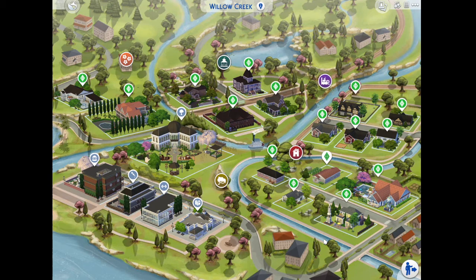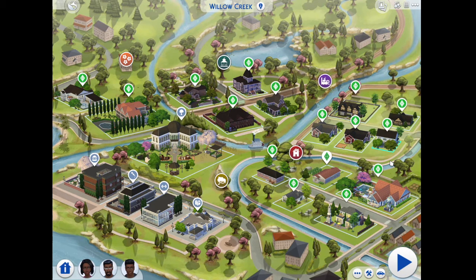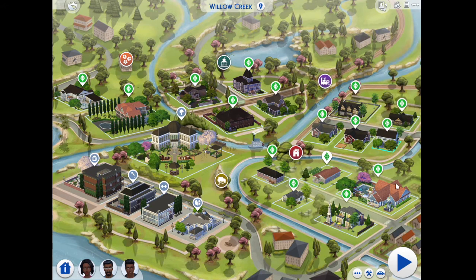Now we've made it to the end of this video. Next time, we're probably going to tour the Dreamer house, because I think all we have left is the Dreamer house and the Foreman house. We're definitely doing the Dreamer house next — so that's pretty much going to be it. Thanks for watching and see you next time.